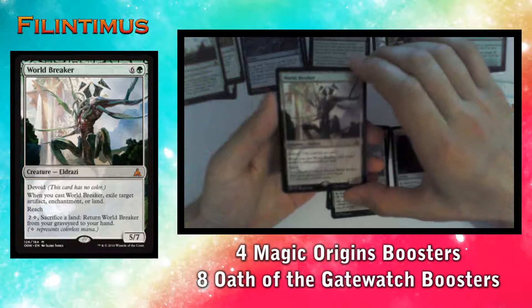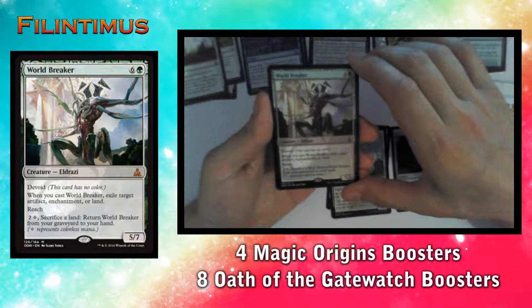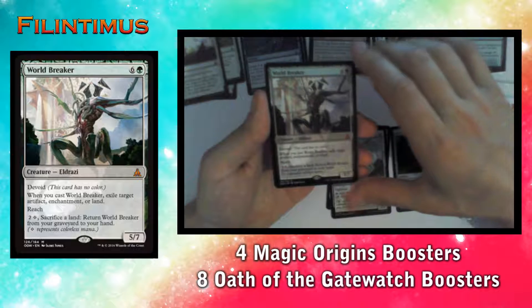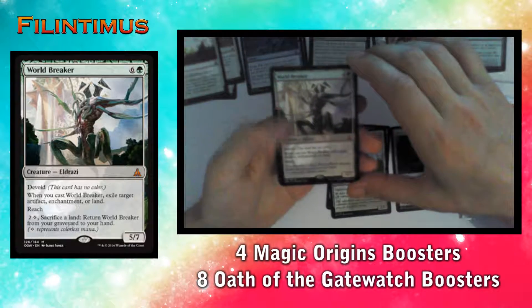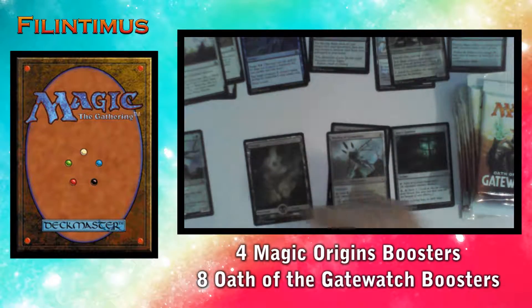World Breaker has devoid and is colorless. When you cast World Breaker, exile target artifact, enchantment, or land — it also has Reach. For two generic mana and one colorless, sacrifice a land to return World Breaker from your graveyard to your hand. We have a Swamp and an Octopus Token.